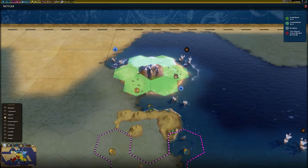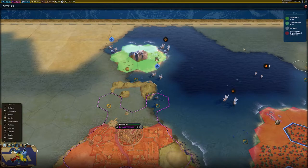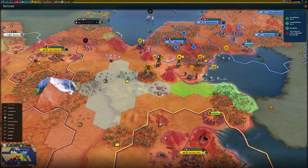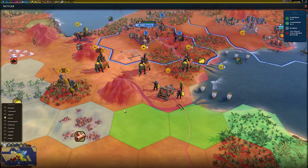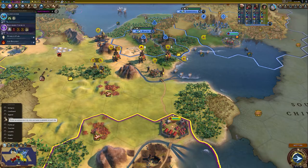In the settler lens, light green tiles have access to water but not fresh water. Fresh water gives plus three housing, while coastal water gives only plus one, and no water gives nothing. Red areas show where you can't settle. Tiles adjacent to a river get plus three housing, while coastal tiles get plus one. I would strongly recommend settling your cities on a fresh water source, or at least one tile away so you can connect with an aqueduct later.